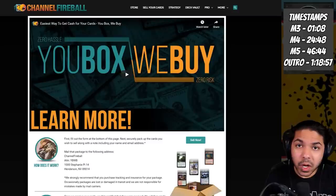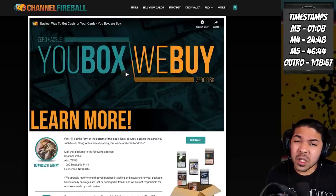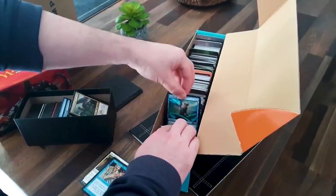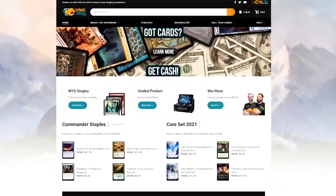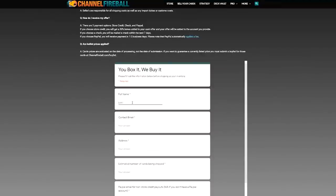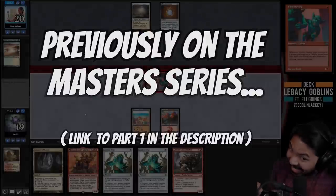Hey everybody, thanks so much for watching this video. Don't forget it's brought to you by ChannelFireball.com, specifically the new 'We Buy' box program - the easiest way to sell your Magic cards online. It's as simple as taking your cards, boxing them up, and shipping them to ChannelFireball where they'll take care of the rest, including sorting, pricing, and grading - plus they get you your money real fast. Head over to channelfireball.com/webubox or click the link in the description for more information.